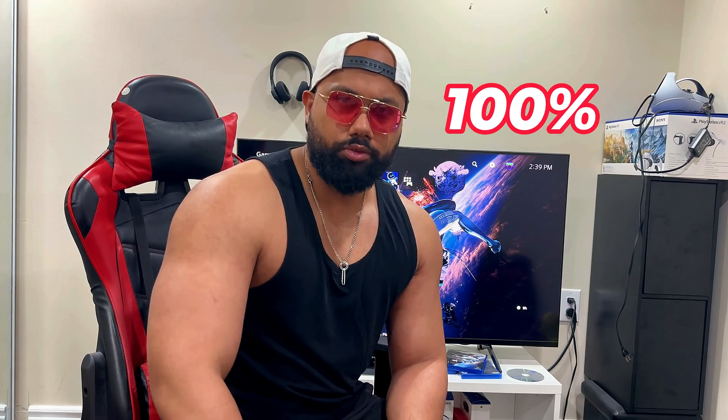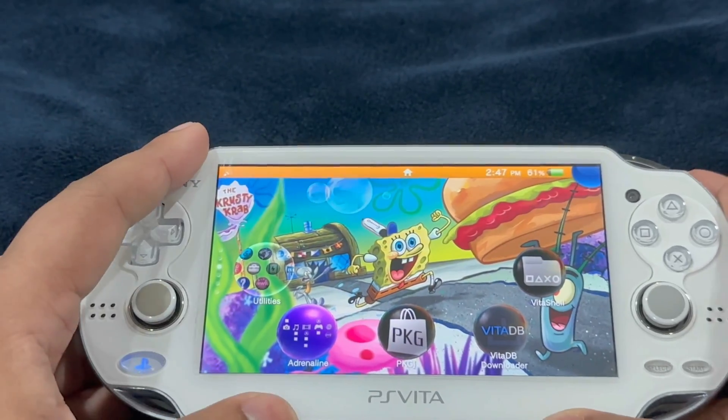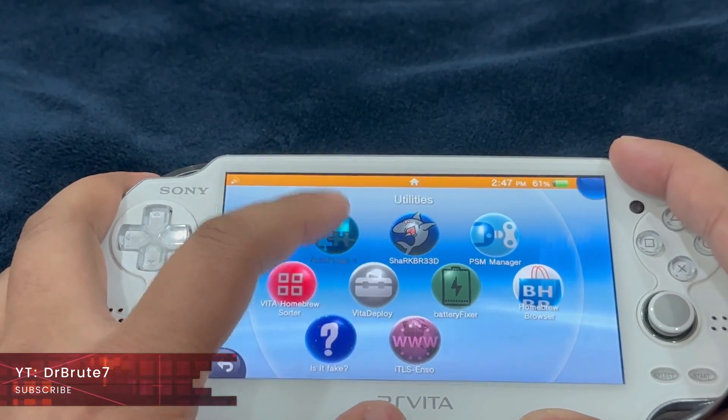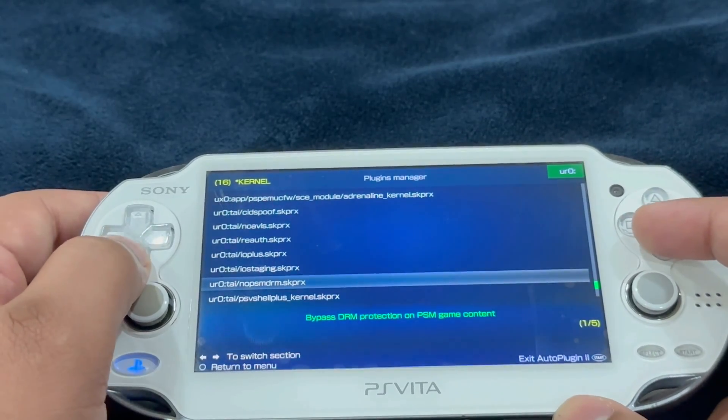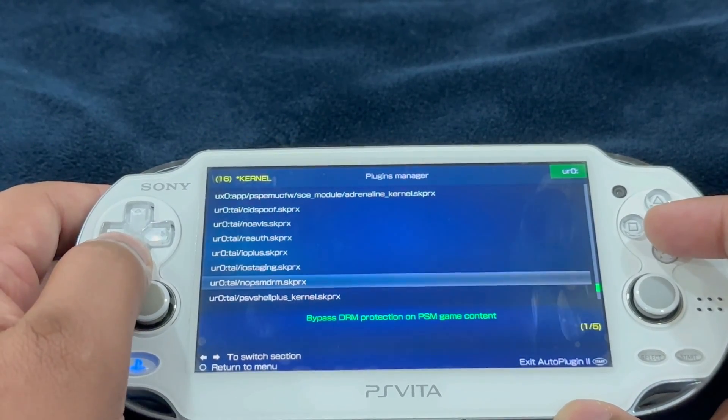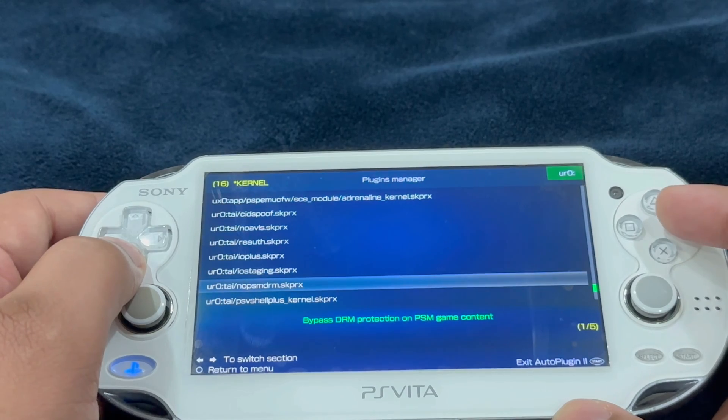I think this should be a 100% foolproof method. Let's zoom in on the PlayStation Vita and talk about what to do — specifically the most basic plugins and prerequisites required for running PlayStation Mobile games. The very first plugin you're going to need is NoPSM DRM.